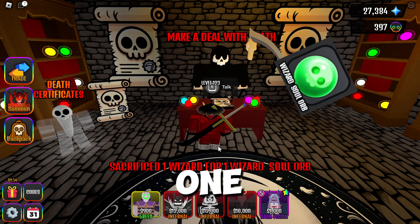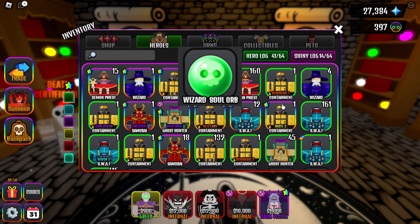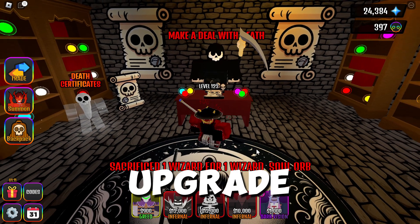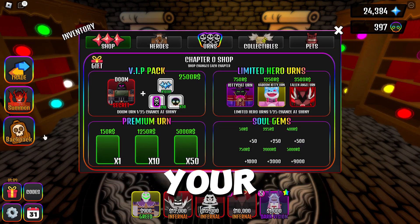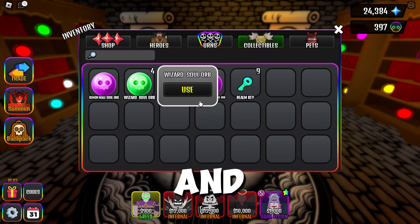You will get 1 soul orb from each tower that you sacrifice. Now to upgrade your tower, you need to go to your backpack collectibles tab, and there will be all your soul orbs. Click on one and choose use.